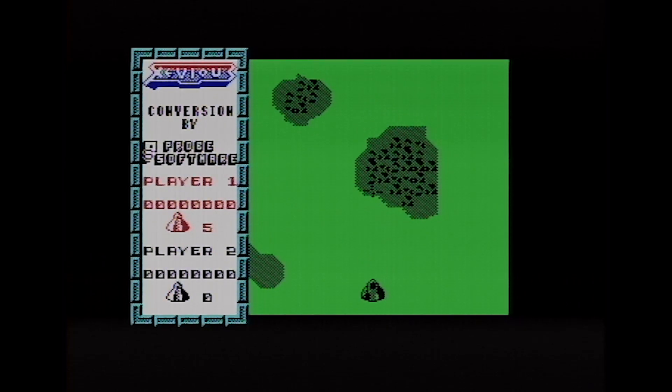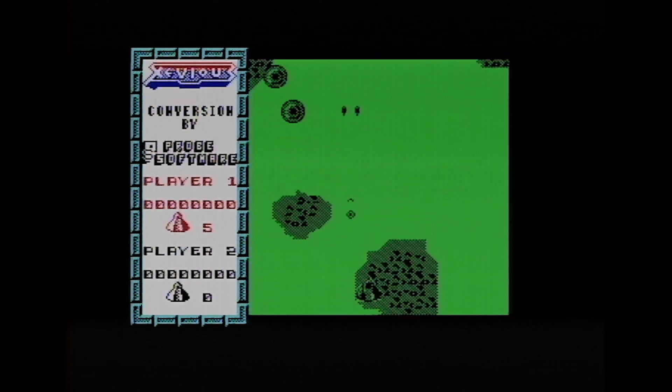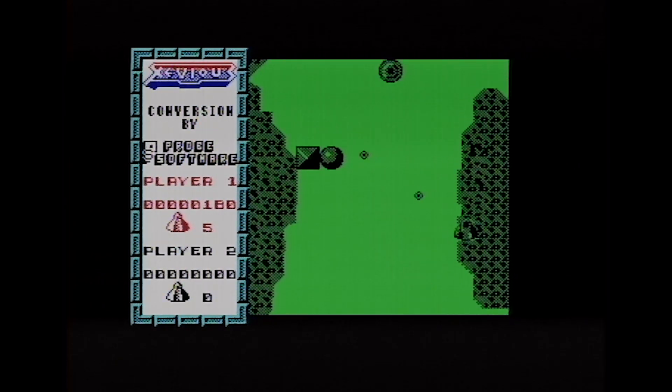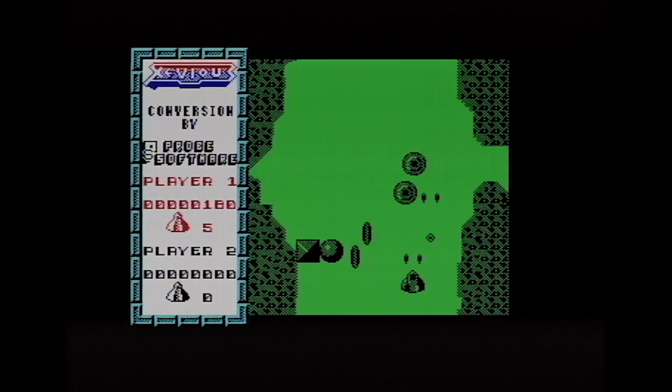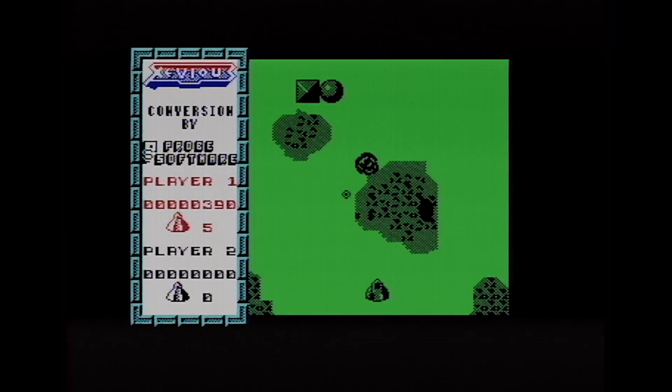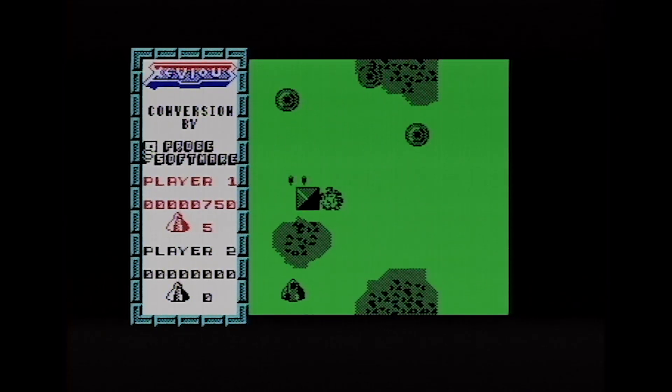On the Spectrum it's all done on one fire button. Play this on the keyboard — the joystick seems particularly difficult on the Spectrum version for some reason. Holding down the fire button releases the bombs and bullets at the same time.